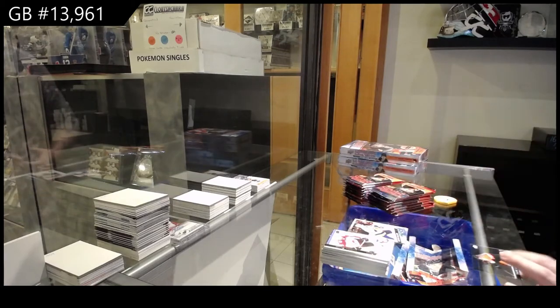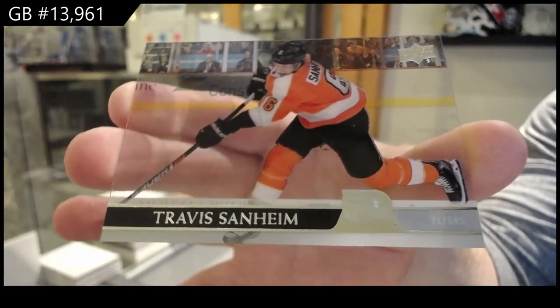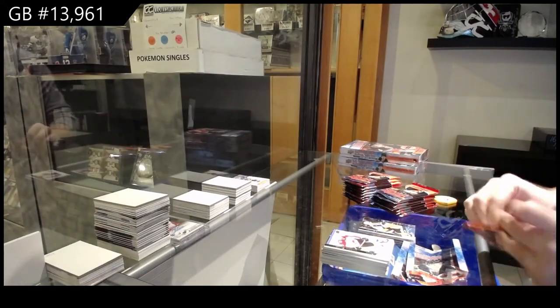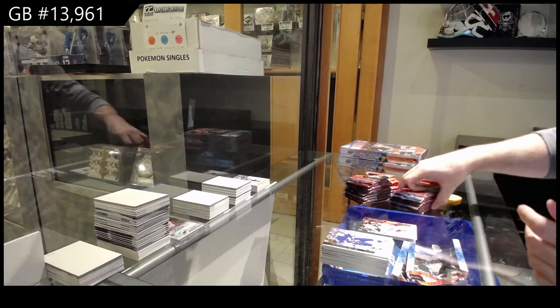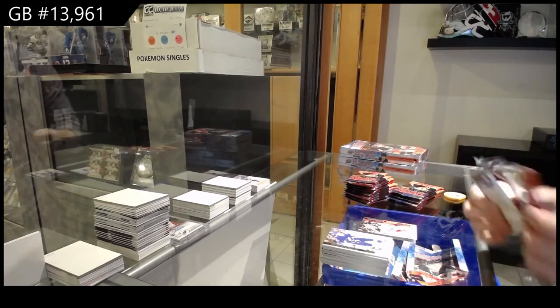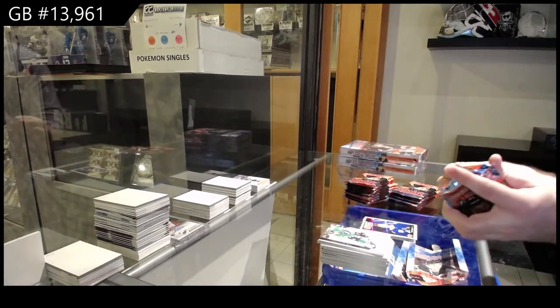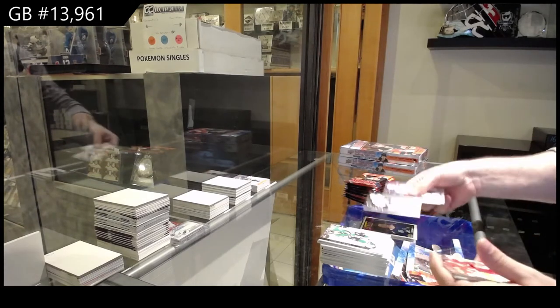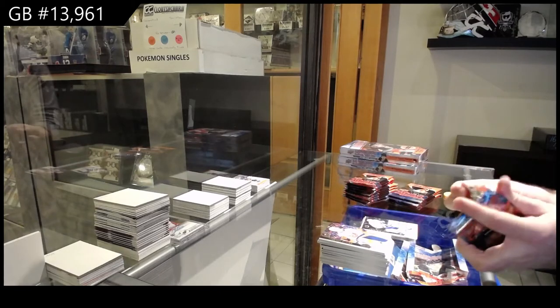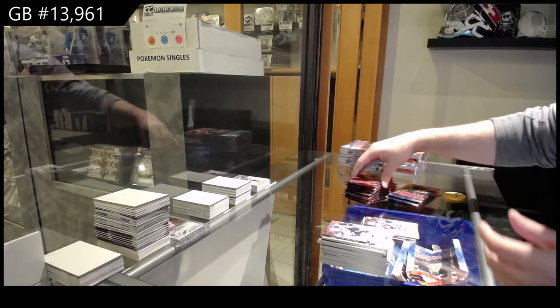Clear cut base Travis Sanheim. Debut of Elvis Merzlikens. Portrait of Quinn Hughes for the Canucks — I'm hunting daily now trying to get all the cards I can. We've got a French variant of Kerfoot for the Maple Leafs. McKinnon canvas for the Avalanche.